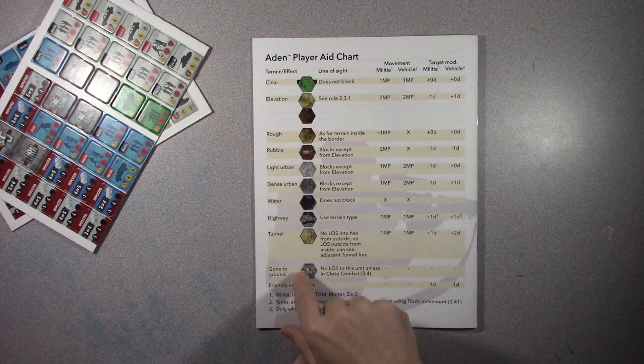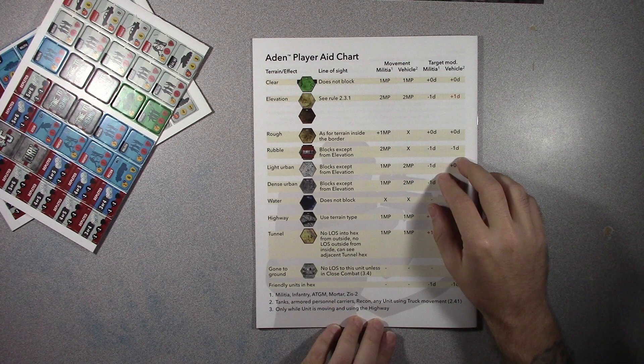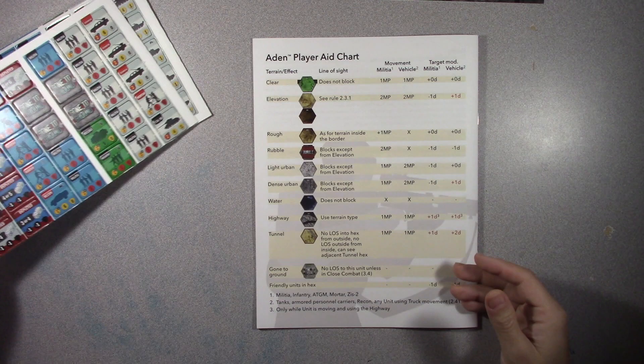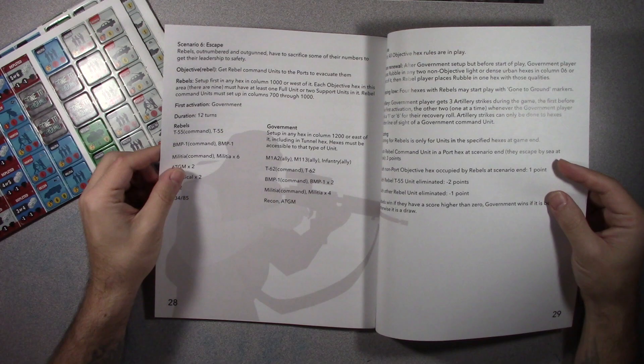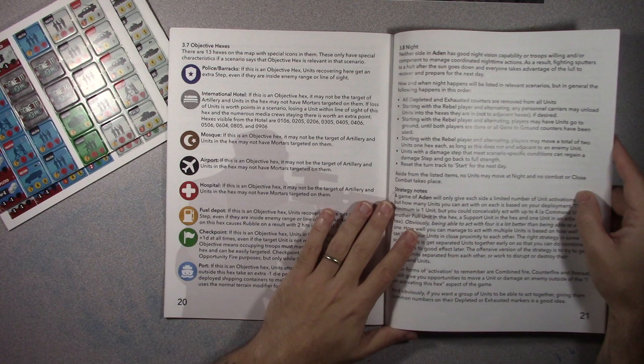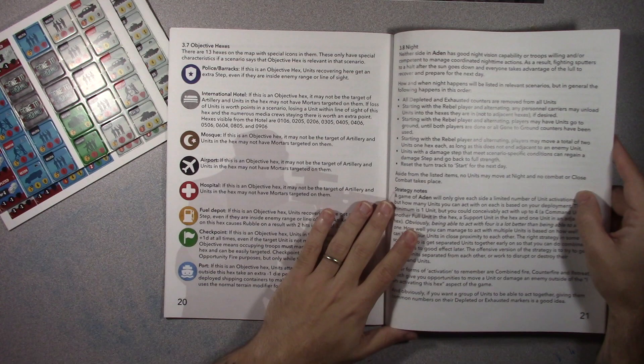Let's take a look at the rulebook. No extra play aids — here's your one player aid chart. Dense urban, light urban, water, some highways, tunnels — there are tunnels marked on the map. Gone to ground — you've got some counters for gone to ground. So again, a beefy rulebook. Opening it up — these are scenarios at the end, so you've got scenarios. Let's bypass the scenarios, and first of all, look at the size of that print!